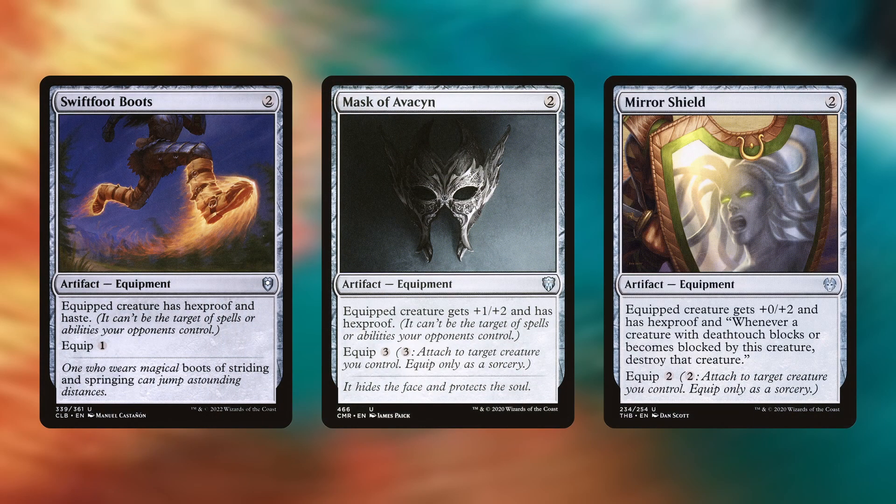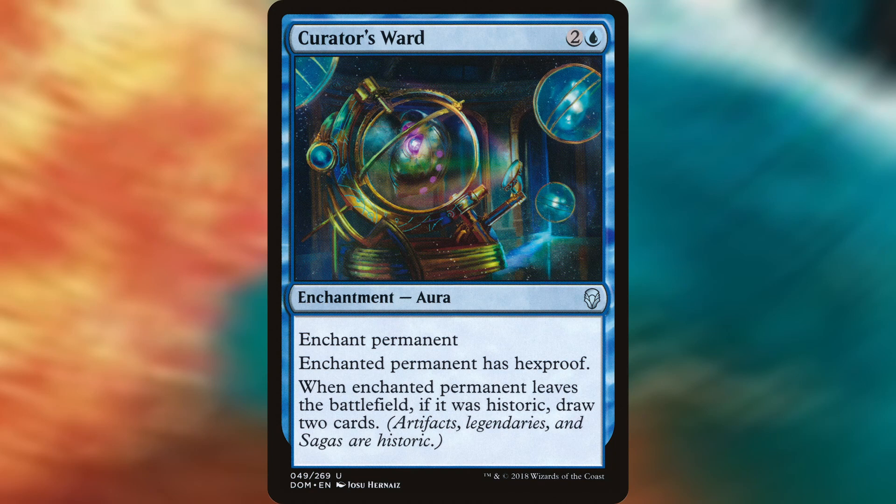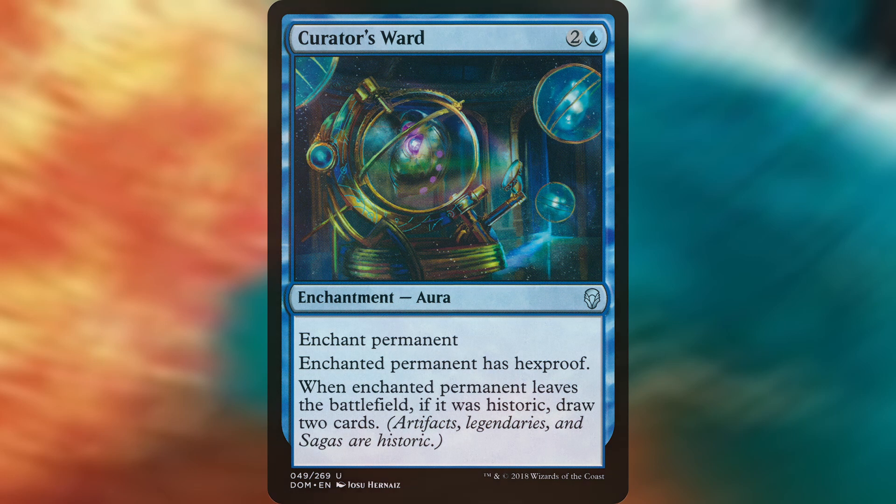We do have good redundancy such that the deck can still function even if our commander is repeatedly dealt with. But it would be much better to keep our commander on the field, so let's look at some protection. First, we'll give Niv-Mizzet Hexproof so it's no longer vulnerable to targeted removal. Swiftfoot Boots, Mask of Avacyn, and Mirror Shield all grant Hexproof along with some additional buffs. We also have Curator's Ward, an aura that gives an enchanted permanent Hexproof, and if that permanent leaves the battlefield and was historic — which Niv-Mizzet is — you draw two cards. We're in blue and almost done, so where are our counterspells? They're here, and I mostly view them as an additional way to protect our commander from board wipes and targeted removal, though obviously they can be used for other things as well.